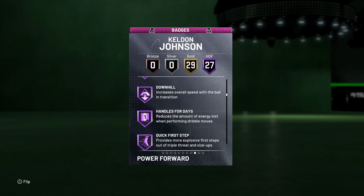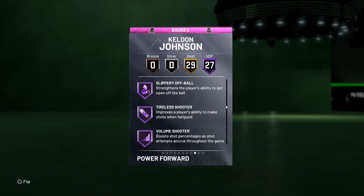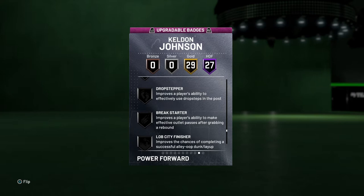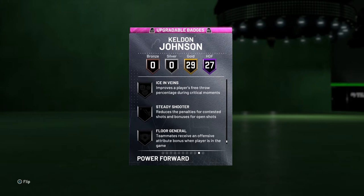We'll skim through the Hall of Fame badges: Hawk, Clamps, Intimidator, Pogo Stick, Fancy Footwork, Handle for Days, Quick First Step, Flexible Release, Green Machine, Range Extender, Slippery Off Ball — all the badges you would want. Everything is looking good on gold badges as well, including Showtime which is nice, and Dead Eye which is essential.